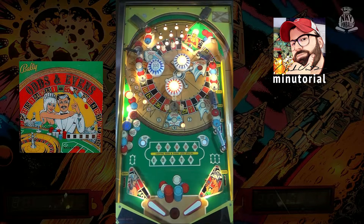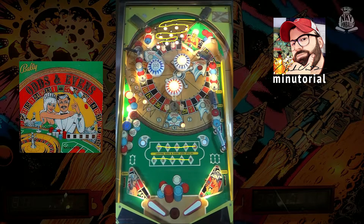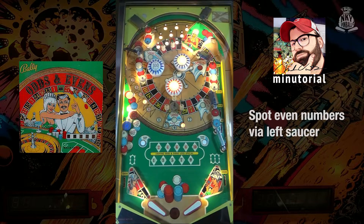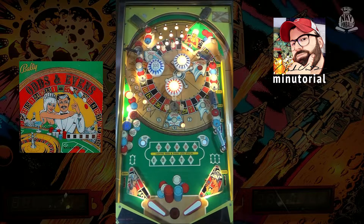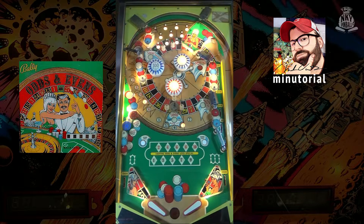Let's learn some odds and evens. Starting off, when you plunge, you try and roll over as many buttons as possible up top, which will light numbers in your grid below — whether they be odd numbers or even numbers. All even numbers are taken care of on the left lane via this saucer; all odd numbers are taken via the center saucer in the middle. You can either hit the buttons up top or shoot into either saucer with corresponding numbers lit to spot the numbers.